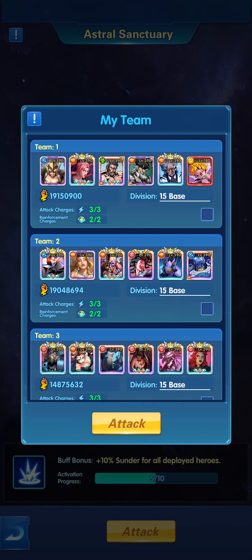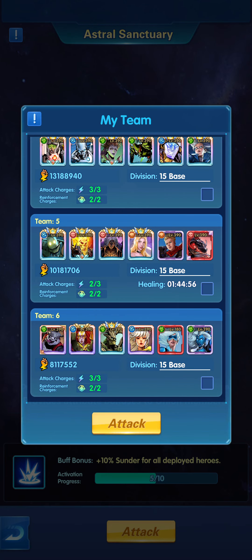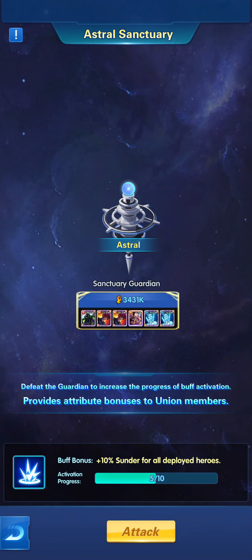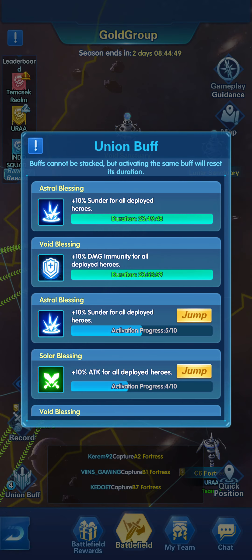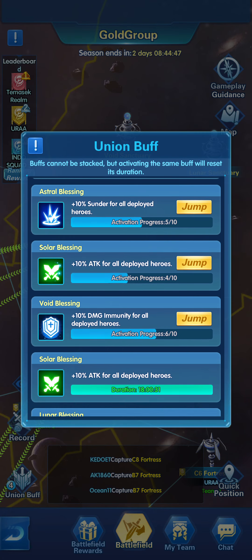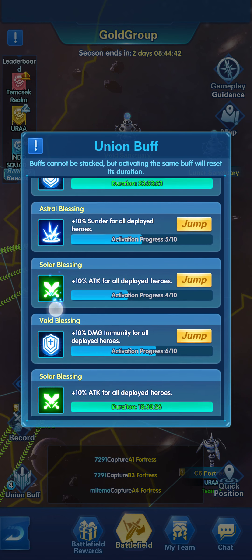Everyone in your union can use only one team — which is advised — to attack the sanctuaries. You don't want to attack with all your heroes, because you'll get a low ranking since you won't have enough attack charges, and it's not really going to benefit you to use all your attack charges on the bonuses. The buffs will help in the actual Dimensional Battles.